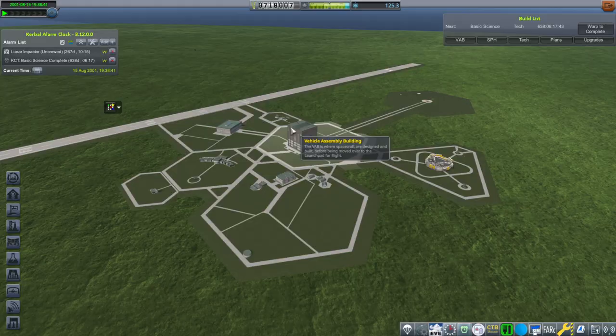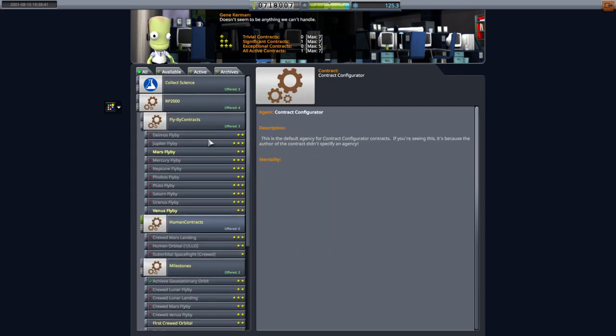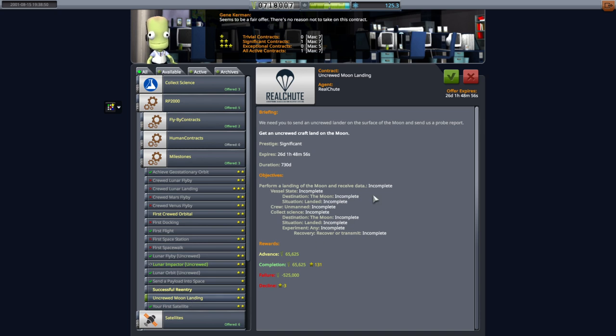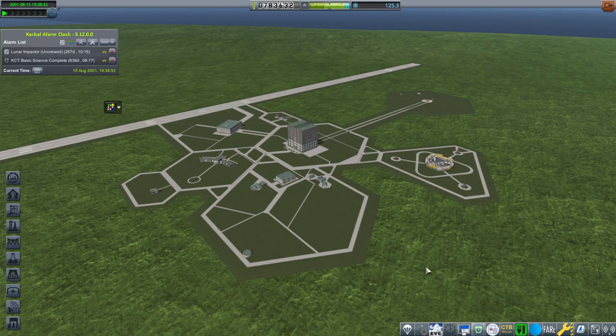Back to the space center. Milestones still doesn't give me the landing contract — again, not the crewed one, the uncrewed one. Let me take a look at those contracts again. Now we've got it — the problem was that the collect science requirement was requiring specifically a probe report, and we don't actually do probe reports in RP2000 right now. I might change that. We can do first docking and other stuff too. So this is now our next goal — the uncrewed lunar landing. If we fail at landing on the moon, we'll fulfill the lunar impactor contract! We pick that up and that is our ambitious, difficult goal.